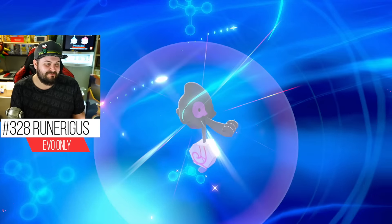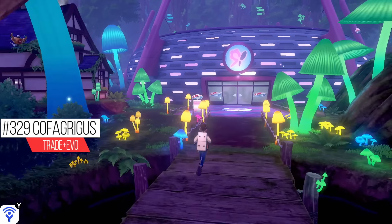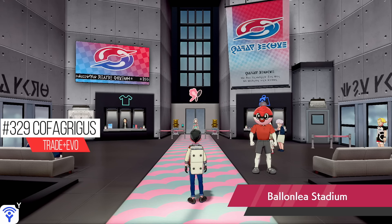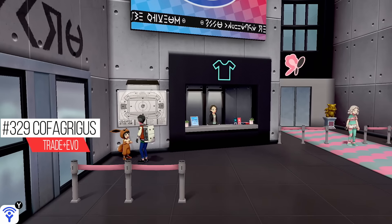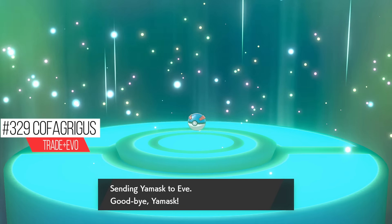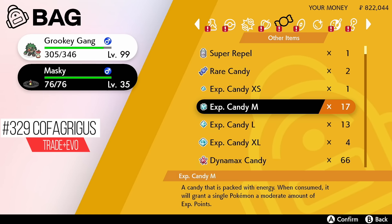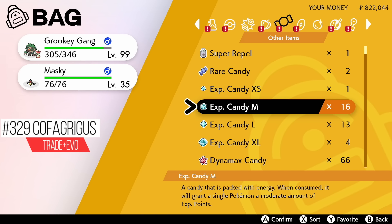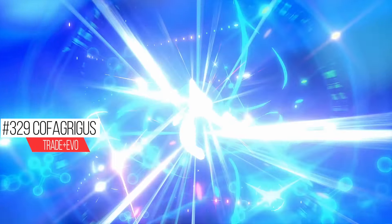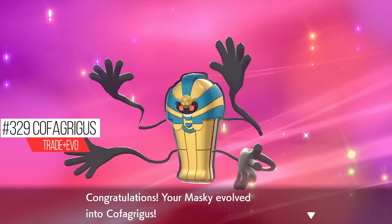Can't make this up — and there we go, there is Runerigus! Also, as a future note: if you make your way into the Fairy gym, you can speak with a young child who wants a Galarian Yamask and will trade you a Unovan Yamask. That Unovan Yamask just needs to be level 36 to evolve into Cofagrigus — you need this for your Pokédex, just like how you need Kantonian Persian.